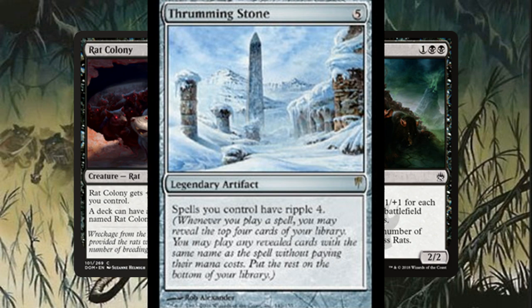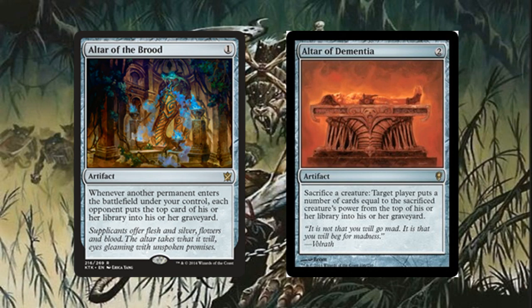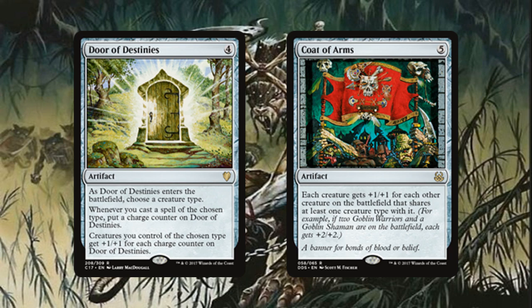Another cool combo with Maronar is Thornbite Staff. You can sacrifice a rat, untap Maronar, and just keep generating an army of rats. That's another advantage to playing Maronar over something like Krenko for tokens — you have cooler combos. With all those tokens you can easily win with something like Altar of the Brood or Altar of Dementia, or if you just want to win with good old-fashioned tribal advantage in numbers, you could go with Door of Destiny or Coat of Arms. They make your army — already filled with massive Relentless Rats — even bigger.